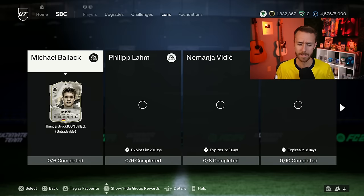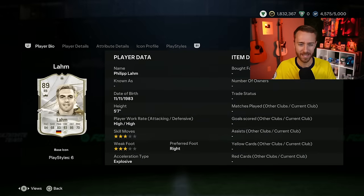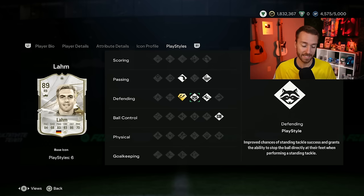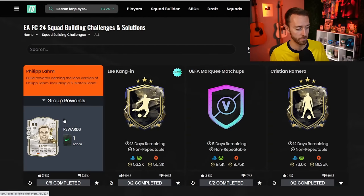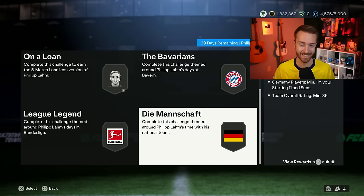Starting with a surprise Icon SBC — and also a surprise good value. Icon, 89 rated, right back, left back, center defensive mid: Philipp Lahm. What a card. This card is actually really good in-game — very versatile. That's the best word to describe him. 3-3, high-high. A lot of people use him in the defensive midfield. He's got great playstyles and a great playstyle plus with intercept. It's basically only three squads besides the bronze, silver, and the gold for the loan — 84, 85, and 86. Pretty easy to get done.